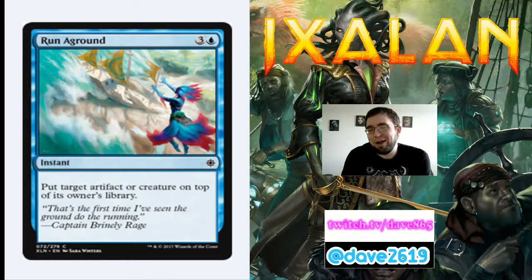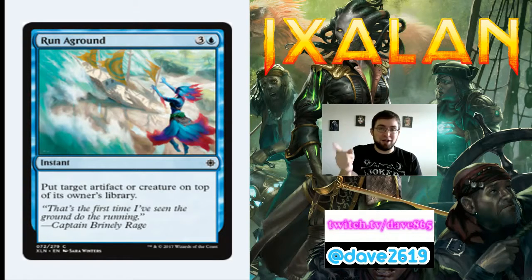Run Aground is 3 generic and a blue for a common instant — put target artifact or creature on top of its owner's library. It's expensive for bounce, but it time-walks them. If your opponent is topdeck-ing and you put their permanent back on top, they have to spend their next turn doing the same thing again — essentially skipping a turn. It removes their blocker, and hopefully you get in for damage. I'd play a copy. This goes in your bounce package.